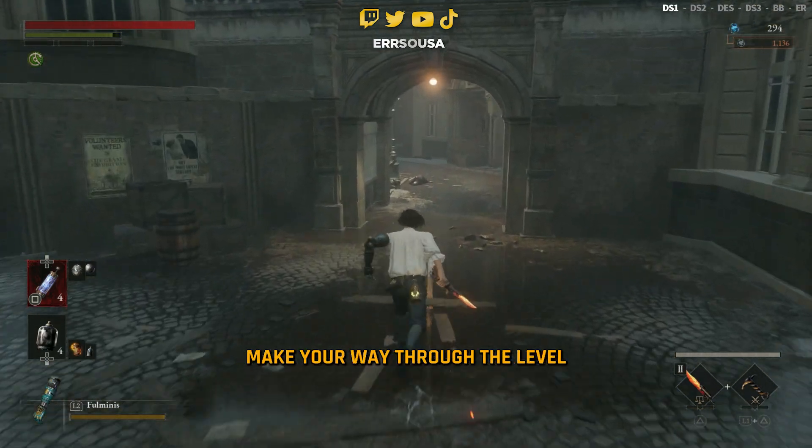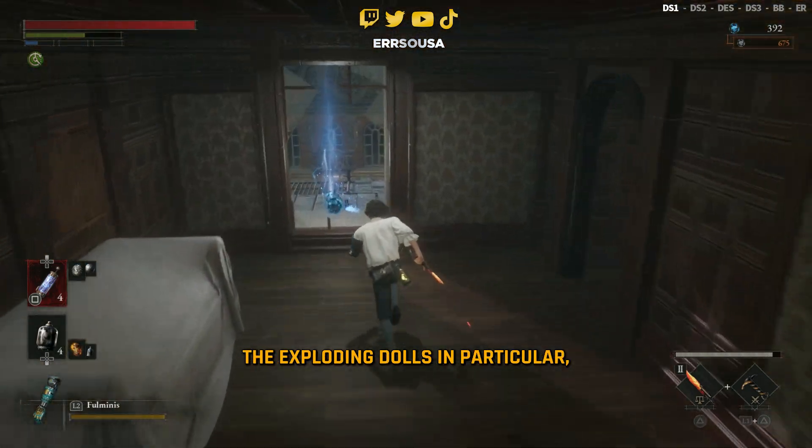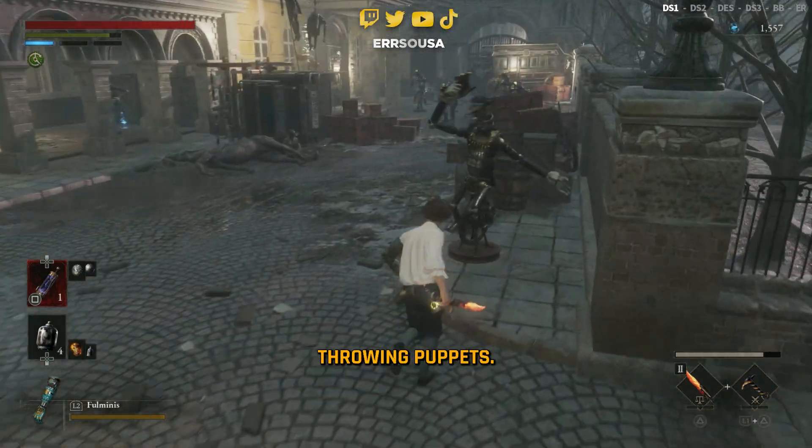From the first Stargazer in the area, make your way through the level normally, paying attention to the enemies — the exploding dolls in particular — and continue going until you reach a corner that is filled with bomb-throwing puppets.